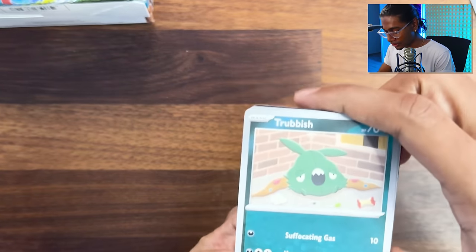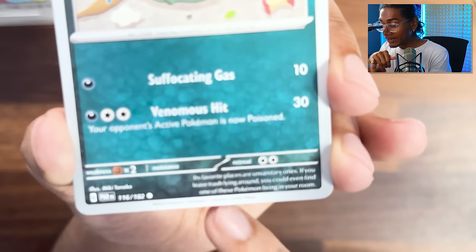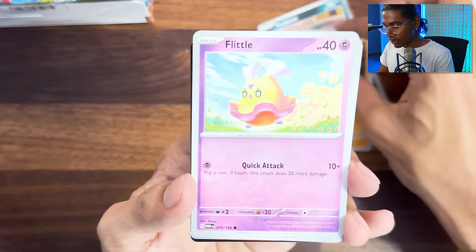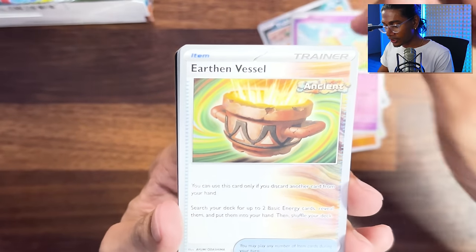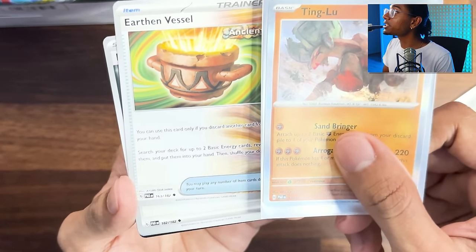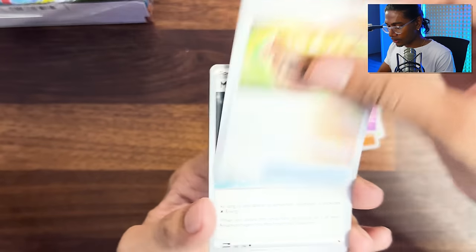Trubbish - let's see if this thing proves that Trubbish is a good Pokémon. Its favorite places are unsanitary ones. If you leave trash lying around you could even find one of these Pokémon living in your room. Crustle, Onyx - I forgot this thing even existed. It's like a fakemon. Earthen Vessel - dude, that is the Tinglu crap. Look at that. It looks so different on Tinglu - he got it mossy green and also with different patterns on it.